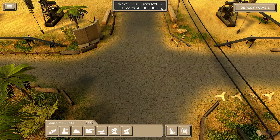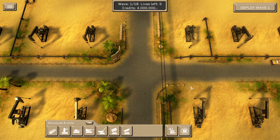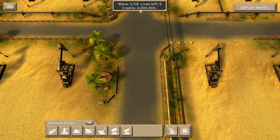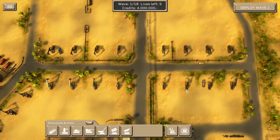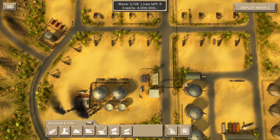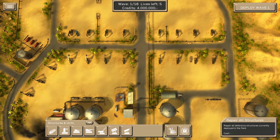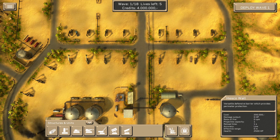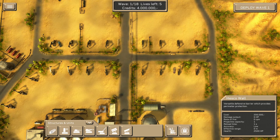So we've got 18 waves, five lives, and four million credits. It's a European way of doing it where it's dots for commas and commas for dots. This is our battlefield — are we defending this? I can see peril structures and range indicators.